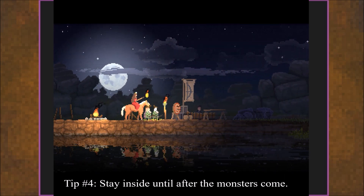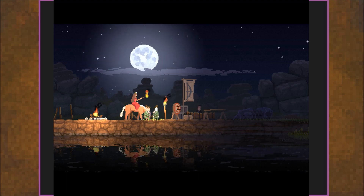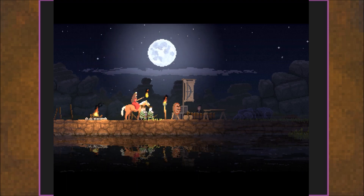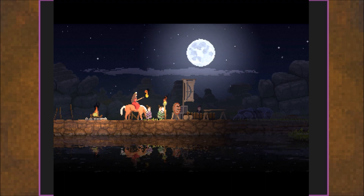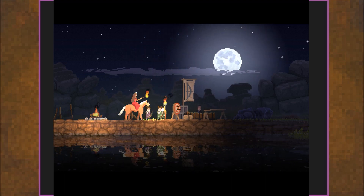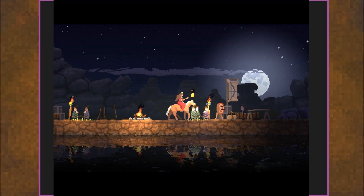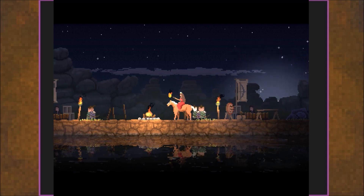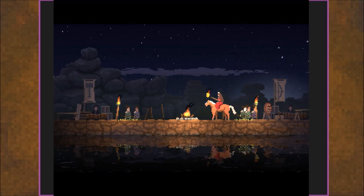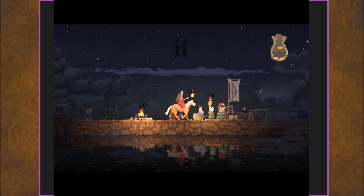Obvious tip number four: stay inside at night. In this game, the monsters come out at night and they try to eat you. So you want to make sure they don't. The first night, you don't really need walls because it's just going to be one on each side, and having two archers can very easily just deal with that.